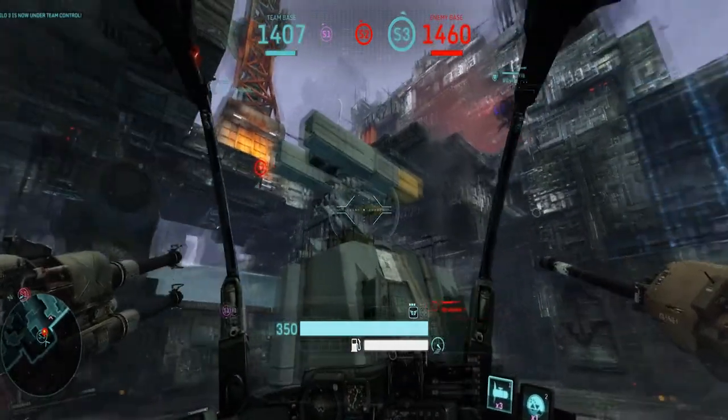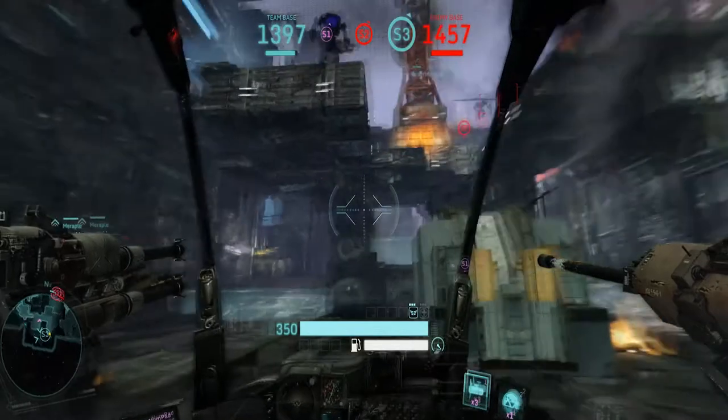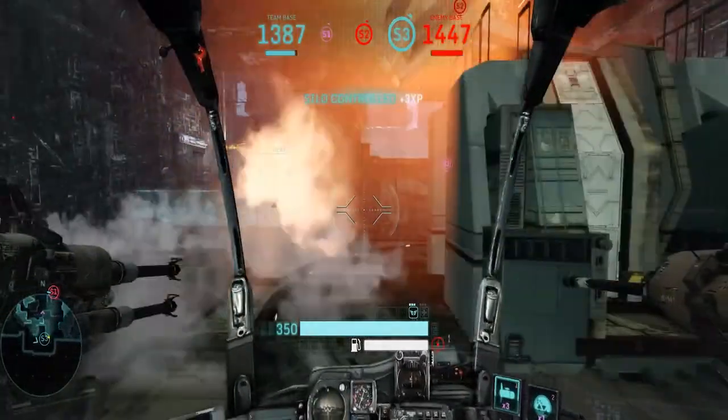This seems obvious to us, but there's a massive drop here. It's really important to give yourself a flare at the bottom so you don't get massive fall damage when you drop down from either side.